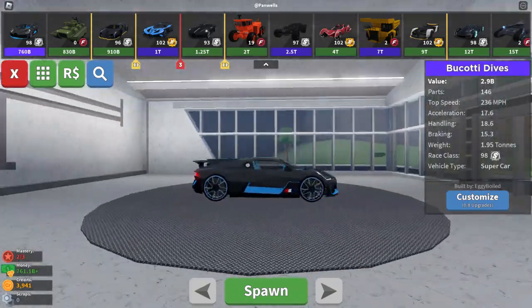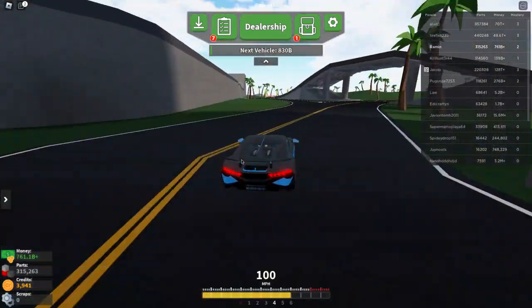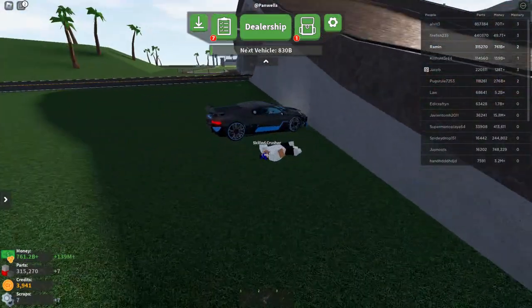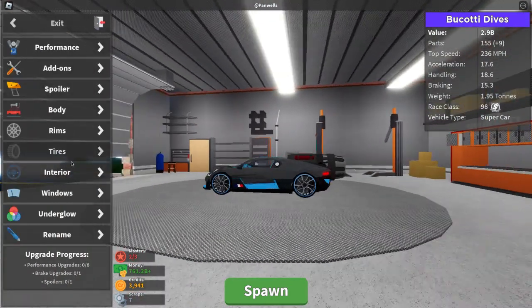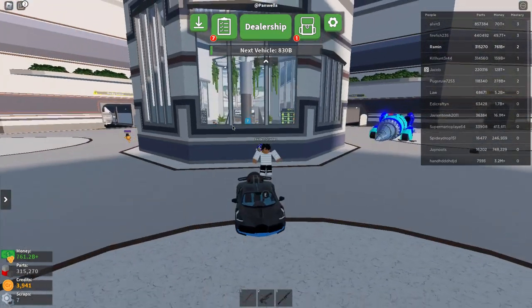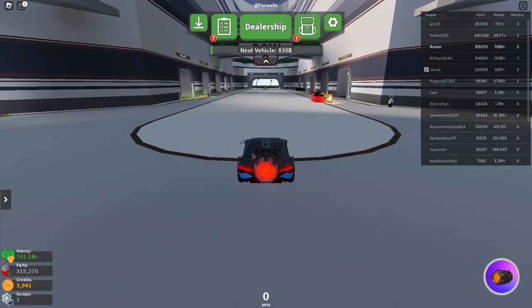We finally got the Bugatti and the next one's at 830 billion. This is how it looks — let me spin it without the rocket thing. The speed is good, I like it! Let's customize it — yeah, that looks good. I don't think I want to add anything else and I'm not sure about the color. I finally got it! This vehicle is not bad — it's good.